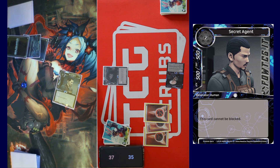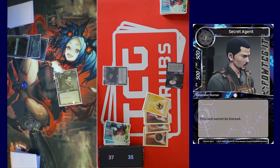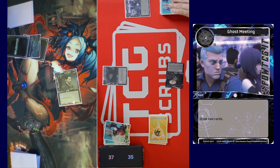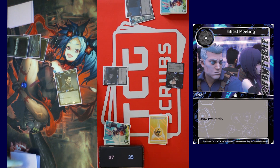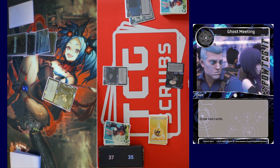I'll just pass turn. Draw for turn, call a stone. We got four mana — we'll tap four for Ghost Meeting: draw two cards. I need to discard two cards, so with this card: one, two. Pass turn. Okay, I will draw. Recover all, call stone.